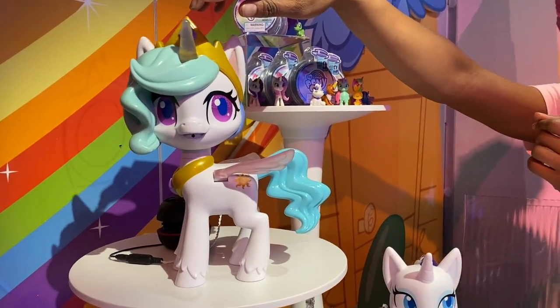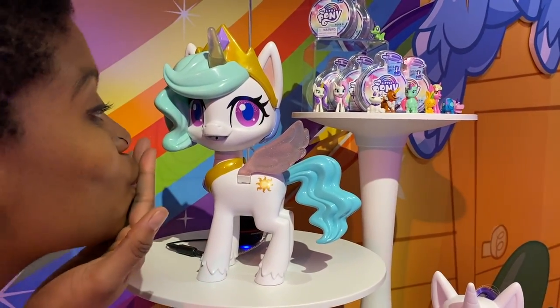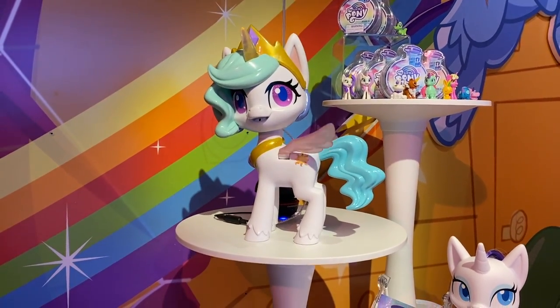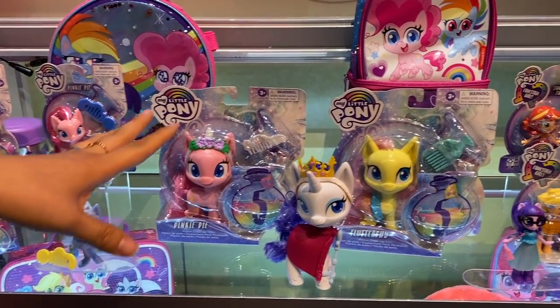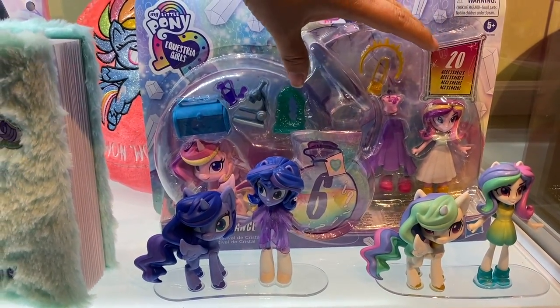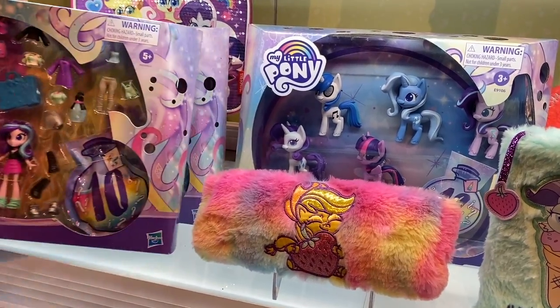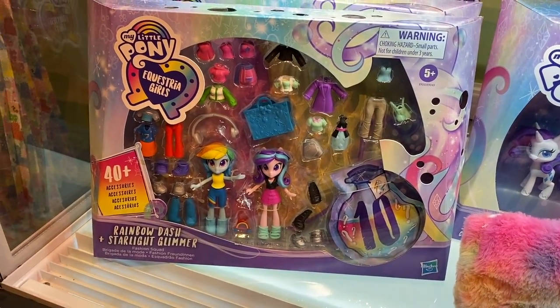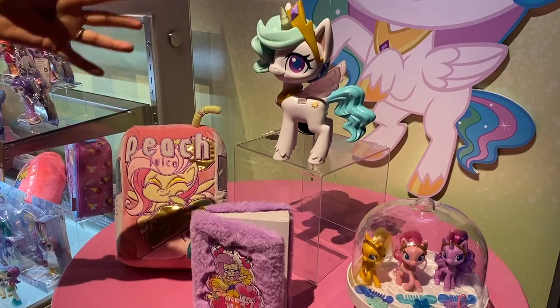Porque ustedes van a jugar con ella — tocan el cuernito y tiene algo súper tierno: le mandas besos y se divierte, se pone a bailar, es sensacional. Y no sólo eso, aquí podemos ver la nueva línea — están nuestros personajes favoritos de Equestria también. Estos son de mis packs favoritos porque viene la versión pony y la versión Equestria, con accesorios. Recordemos que My Little Pony sigue con muchas novedades, también la versión retro. Seguimos aquí en Hasbro en Toy Fair con muchas muchas cosas. Yo soy Luz, los quiero.